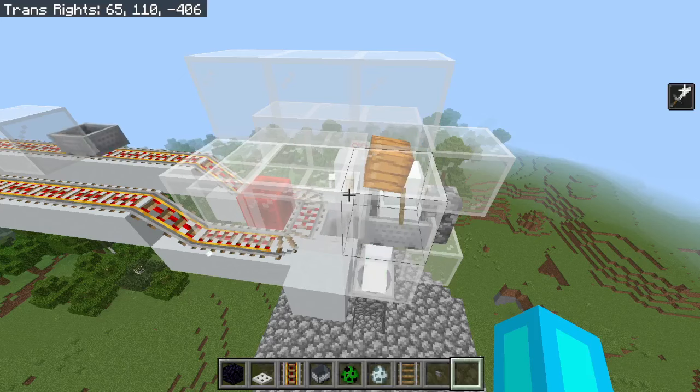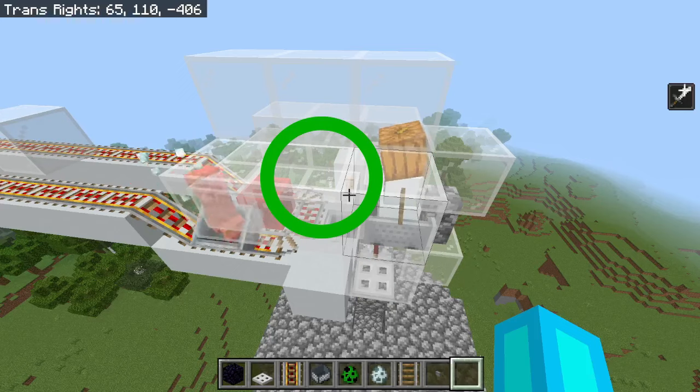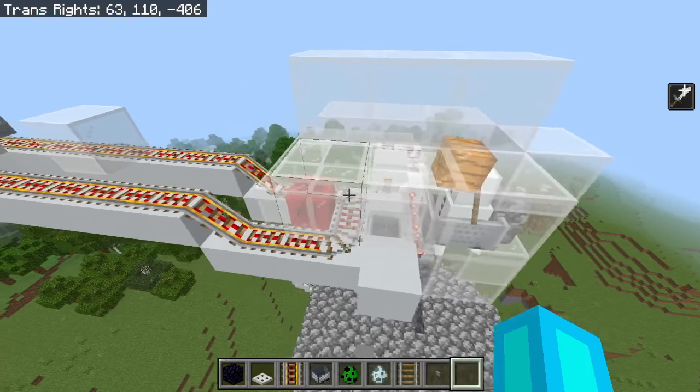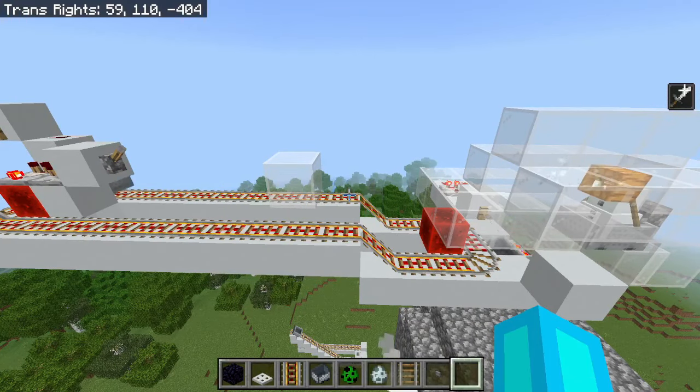A couple of other details: we have the snow golem perched to the side here. This makes sure that when the creeper is below it, its snowballs always hit the glass, and never the creeper. We also have this glass right here, so the snow golem waits until the creeper is closer before attacking, which helps its aim.